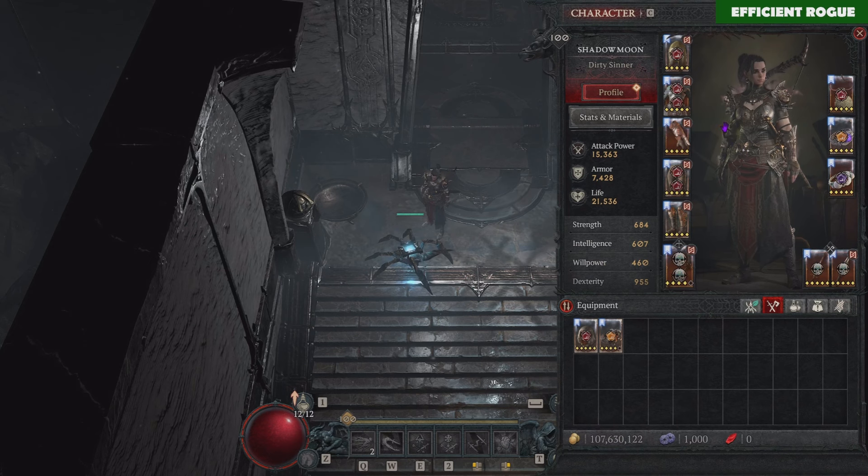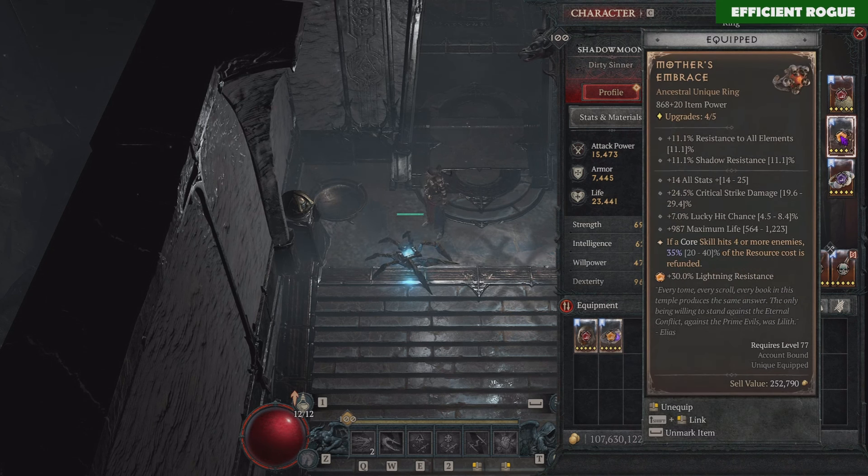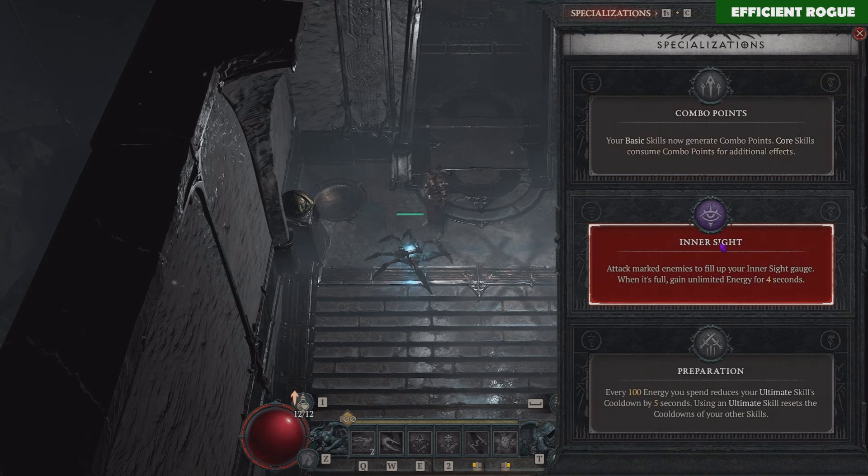Now let's talk about the gear. Here I'm playing with the Ring of Starless Skies. If you've also found this Super Unique and you're playing Rogue, I think this build is one of the best ways to utilize it. But like I mentioned, you don't need to play with Ring of Starless Skies — you can replace it with Mother's Embrace. Mother's Embrace can also reduce your resource cost by 40% if you hit 4 or more enemies, which is quite easy to achieve in dungeons. Only versus bosses will you have a little bit harder time.